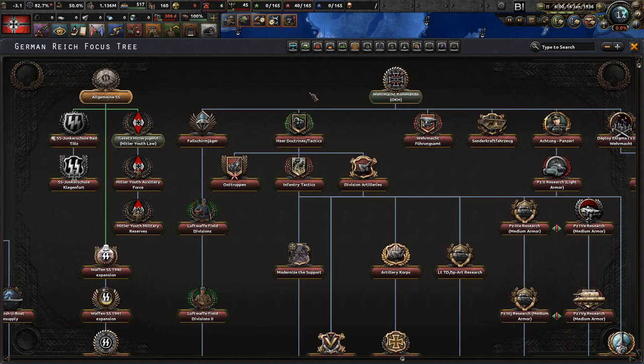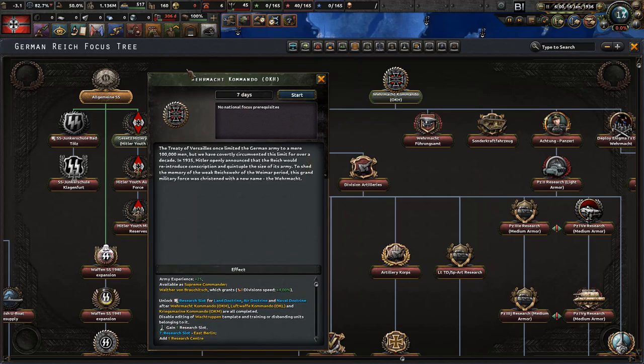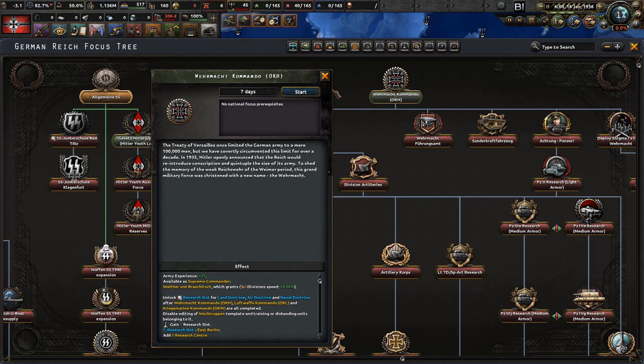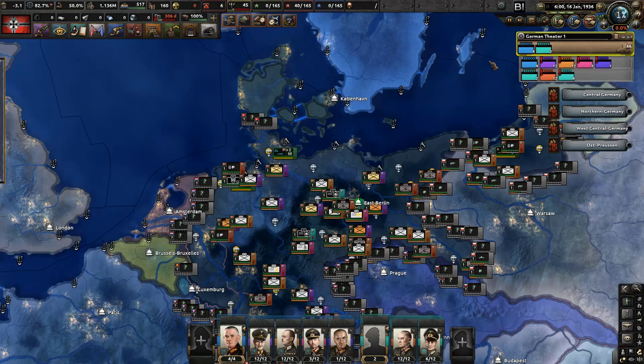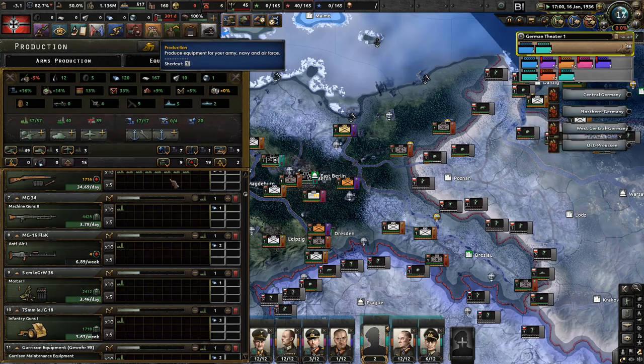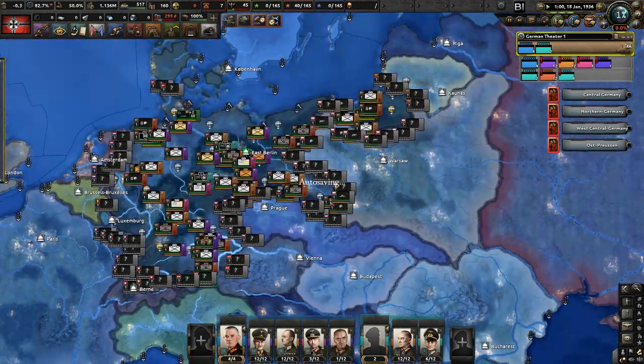Last is the Wehrmacht Kommando. Interestingly, Wehrmacht technically refers to all three branches — Kriegsmarine, Luftwaffe, and Heer together — so it's a bit strange to have it as its own command. The Treaty of Versailles once limited the German army to a mere 100,000 men, but Germany covertly circumvented this for over a decade. In 1935, Hitler announced the Reich would reintroduce conscription and quintuple the army's size. To shed the memory of the weak Reichswehr, this force was christened the Wehrmacht.